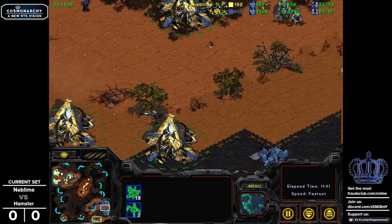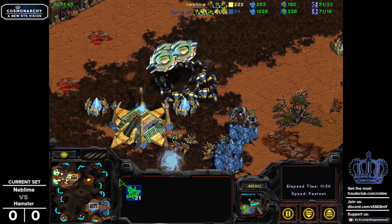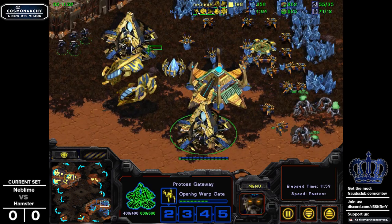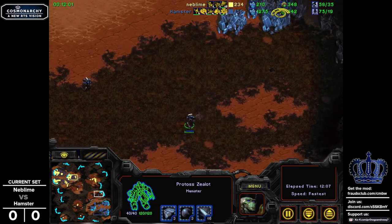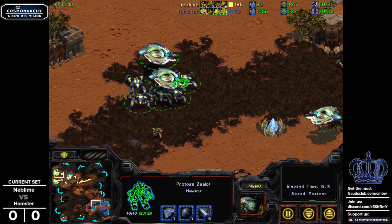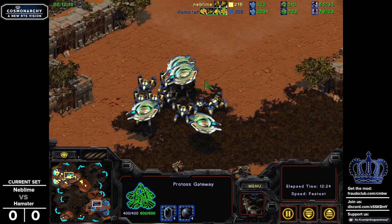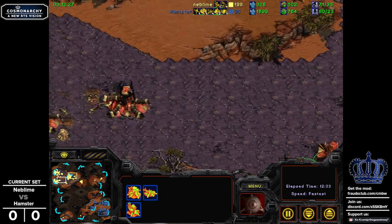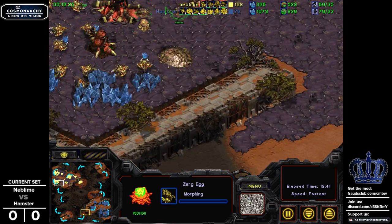Another thing to check out: how many workers you have on resources. There are nine mineral fields in the main, so multiply by two to get the baseline workers you want before full saturation. Hamster is heavily oversaturated — could take half these workers and pull them to the third and have a huge spike in income, but he's not really spending what he has anyway right now. He did add two more gates in the low ground and the Stargate in the low ground, only adding one grand library. When you have 500-600 minerals in the bank — let alone double that as Hamster currently does — what you want to do is preemptively spend all of that on a round of additional production structures, because that gives you the ability to more fully spend those resources.